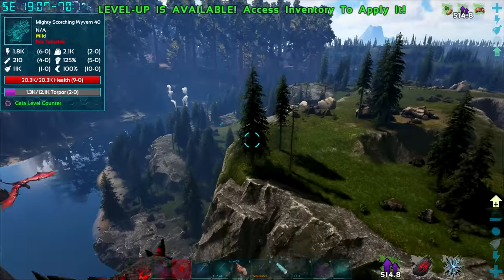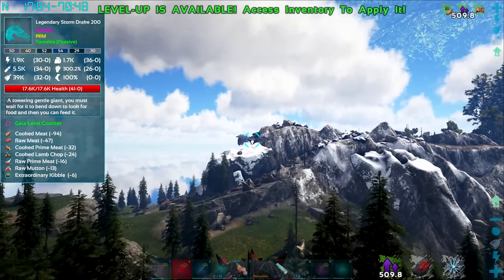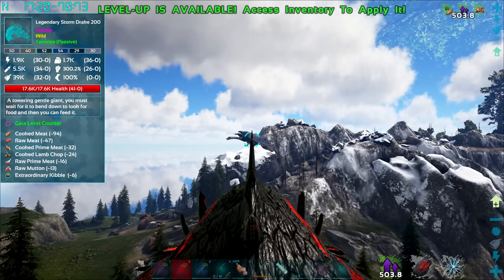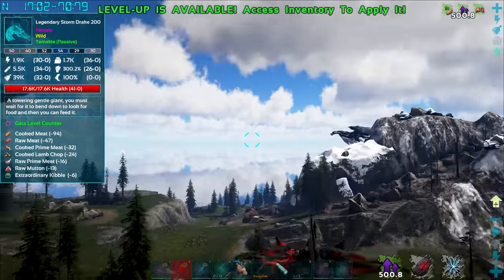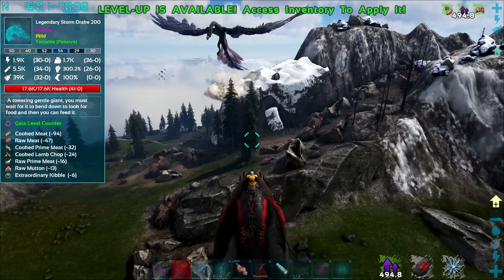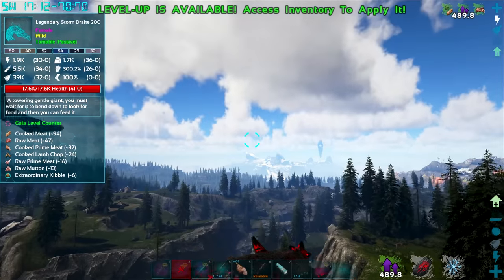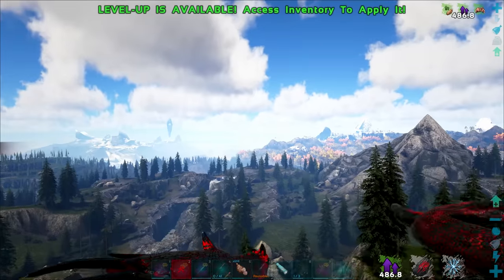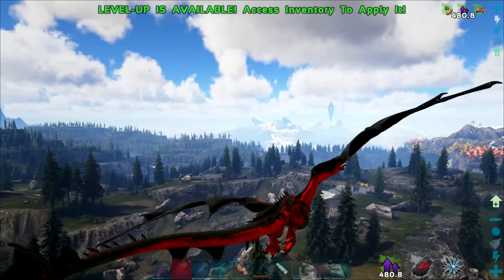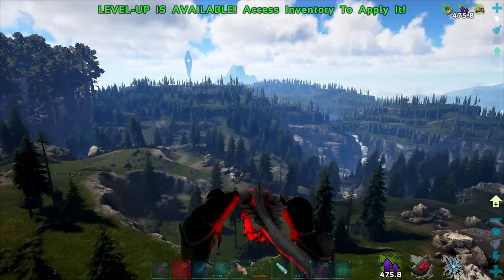It's also fighting a mighty scorching wyvern. There's a dreadful rex down there too. I also spotted the legendary storm drake over here — 'a towering gentle giant, you must wait for it to bend down to look for food and then you can feed it.' Interesting. This thing looks amazing, but we're getting distracted from the overarching goal. We're looking for a base — I keep getting distracted.